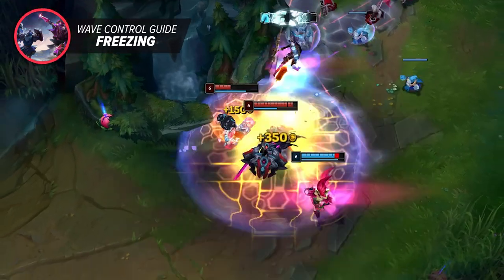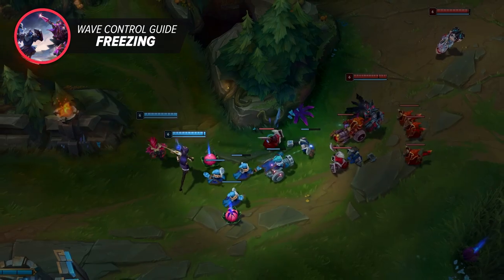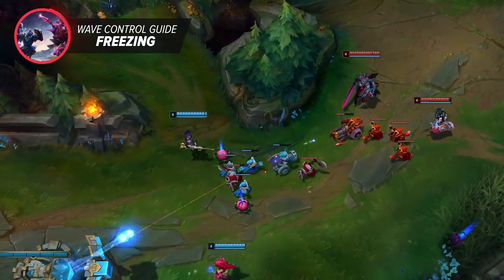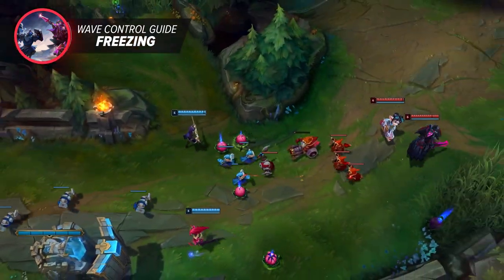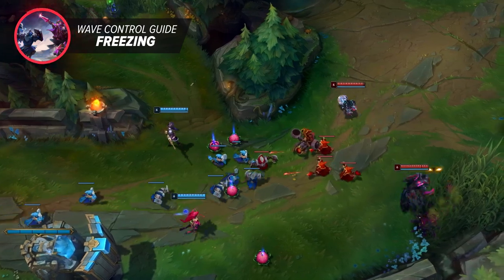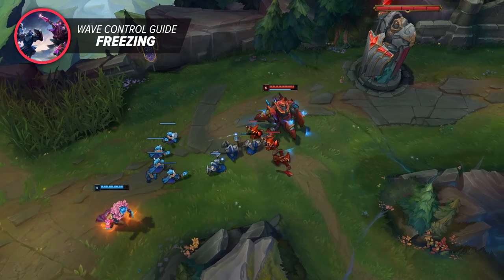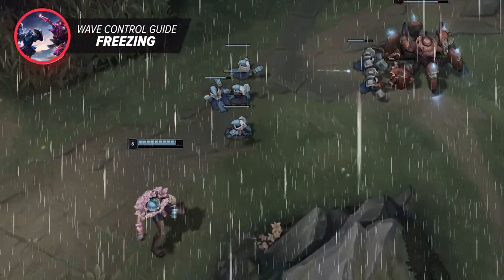So rather than play and shove the wave and poke the entire lane, you instead want to aim for a freeze right in front of your turret. You should have enough disengage power to escape if they jump in, and they can never chase because your turret is right there. Then there's freezing to win a losing matchup. I want to point out that this is usually only done when the weaker laner is the one with the range advantage. If your foe is ranged, or you're both melee, this isn't typically something that you can do, since you don't have anything to leverage over them.